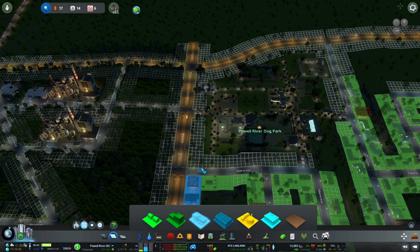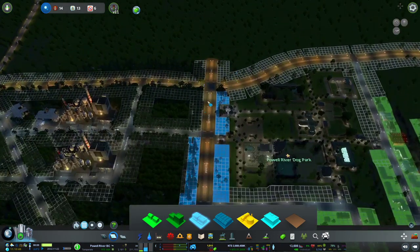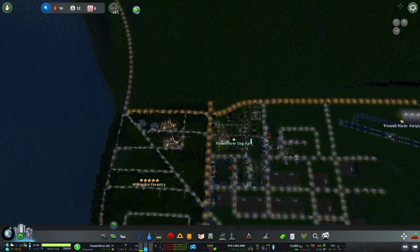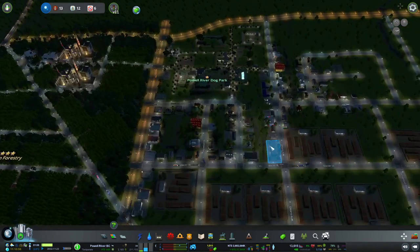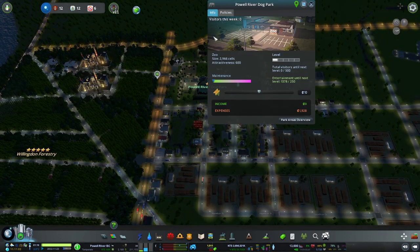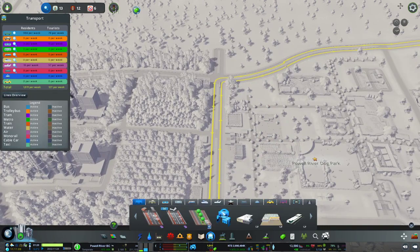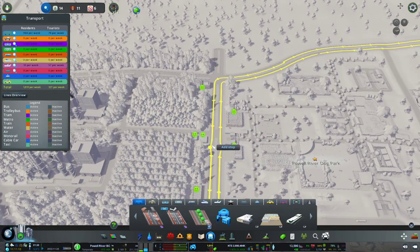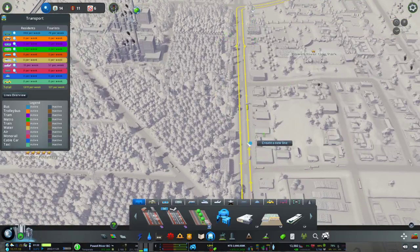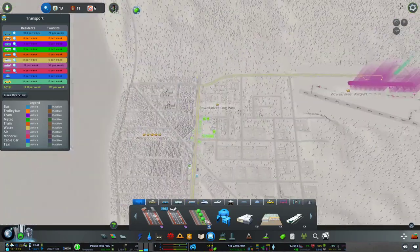We do have population populating the area. I'd like to see some commercial zoning here — let's use the marquee tool to put those in. We're still holding at 13,600 population, which is fairly good. Nobody has visited the zoo yet, so let me put in some bus stops here for better access for commuters.